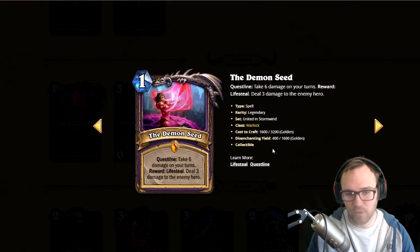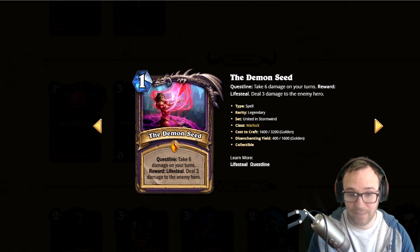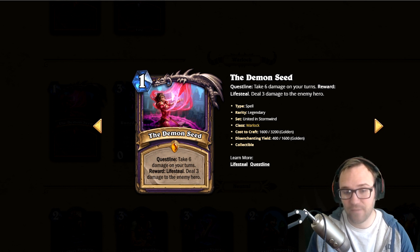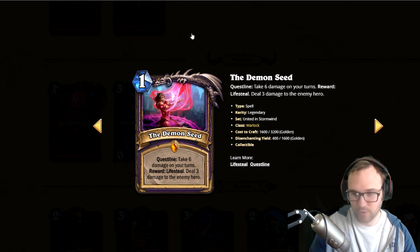Next we've got the Demon Seed. It's a quest line — take six damage on your turns as stage one, so you're dealing self damage. Once you hit six you heal for three while dealing damage to the enemy hero, so you kind of net back the life. Warlock already wants to damage themselves anyways. Stage two is take seven damage, same reward with life steal. Stage three is take eight damage, and the reward is Blightborn Tamsin — a five-five with a battle cry: for the rest of your game, damage you take on your turns deals to your opponent instead.